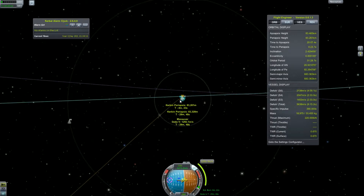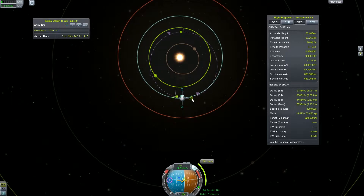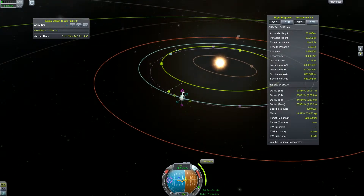As you can see, we leave Kerbin orbit in the opposite direction, but because our relative speed to Kerbin is lower, we can actually get into an eccentric orbit around the Sun with periapsis low enough to encounter the inner planet.